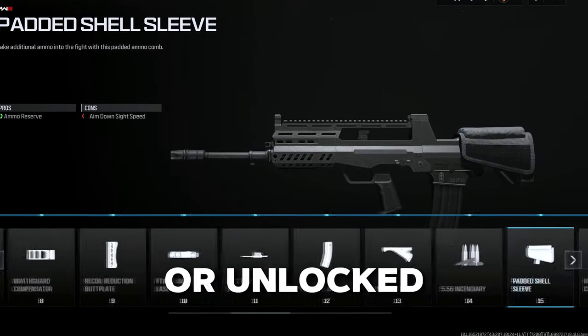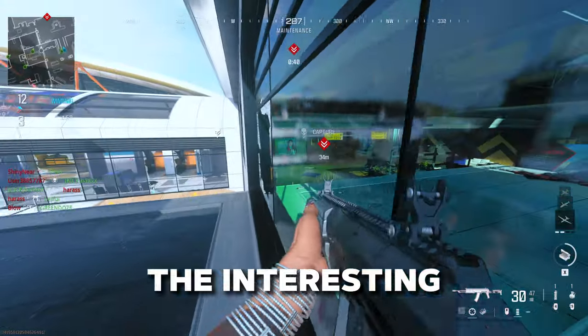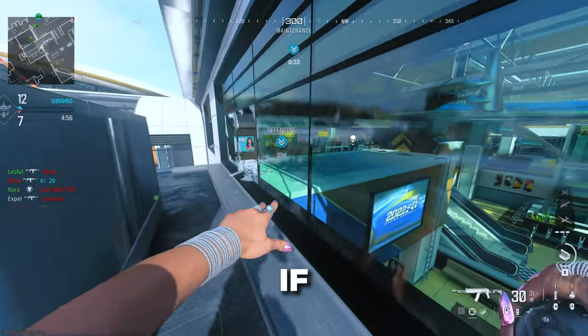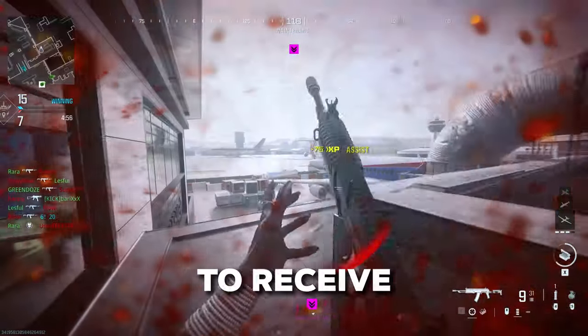You can easily find what attachments are unlocked from each weapon by opening its weapon progression menu. The interesting thing about Modern Warfare 3 is that you'll instantly be able to use many of the attachments you unlocked in Modern Warfare 2. However, if this is your first rodeo, you'll need to level up those weapons as well to receive those attachments.